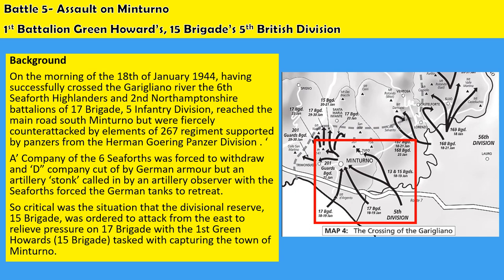On the morning of the 18th of January, as we've seen, the British successfully crossed the Garigliano River and were reinforced with the 64th Highlanders and the 2nd North Hampshire battalions of 17th Brigade overnight. They reached the road just south of Minturno but were fiercely counter-attacked by elements of the 267th Grenadier Regiment supported by Panzers from the Hermann Göring Panzer Division.